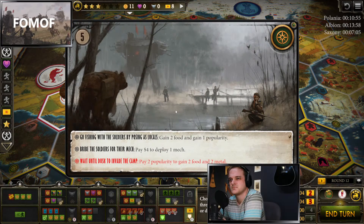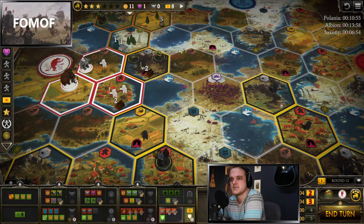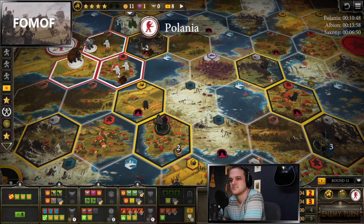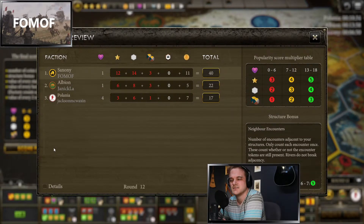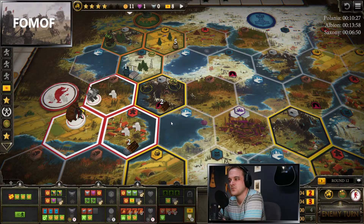Let's see what we get here. We have all our mechs so we don't need a four dollar mech. Let's take two food and popularity because there's nothing else to take. We've got a nice little cushion now — up 18 and we don't even have the factory, and no one else can even reach it. So anytime we want to spread out and hit the factory we can do it.